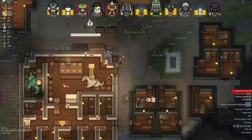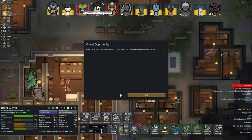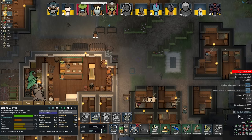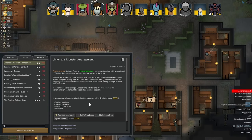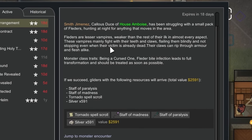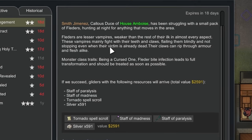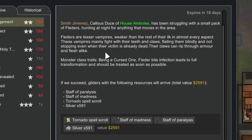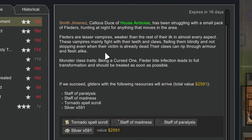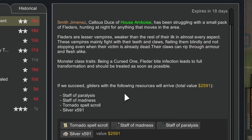Let's do a fledder quest - we haven't done that before. Now the monster quests are working I think it's pretty good to try them all out. We get a staff of mana, staff of paralysis, and a tornado spell scroll. Fledders are lesser vampires that weaken the rest of their ilk in almost every aspect - they fight with teeth and claws, flailing blindly and not stopping even when their victim is already dead. A bite can lead to full transformation and should be treated as soon as possible.